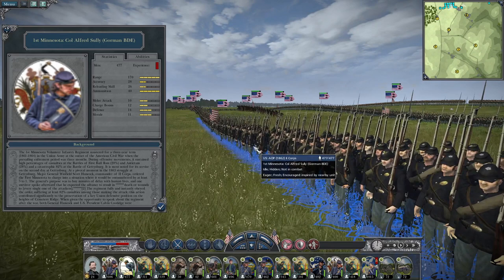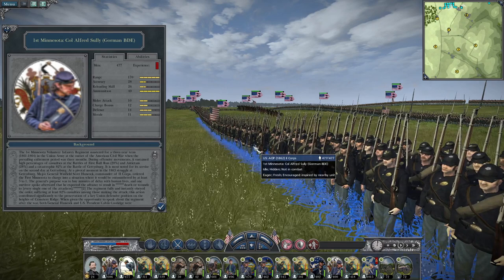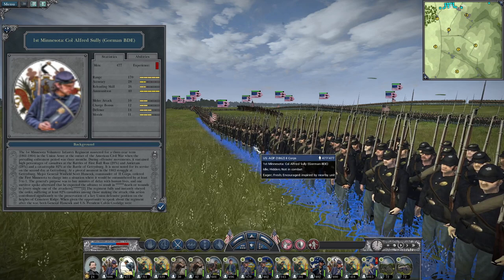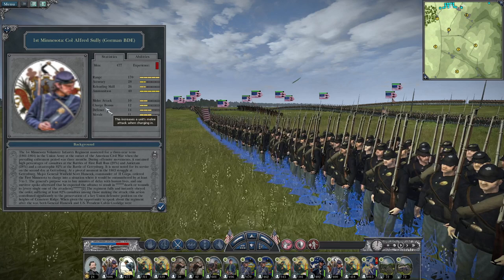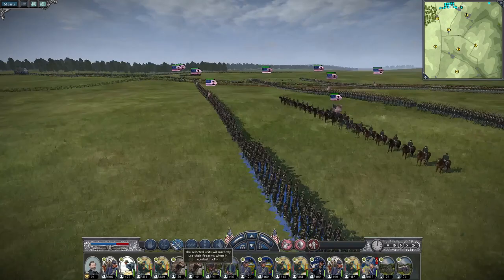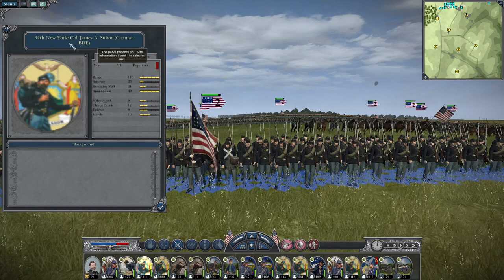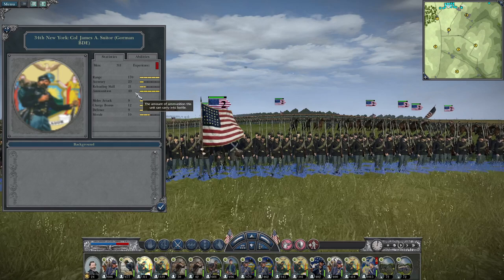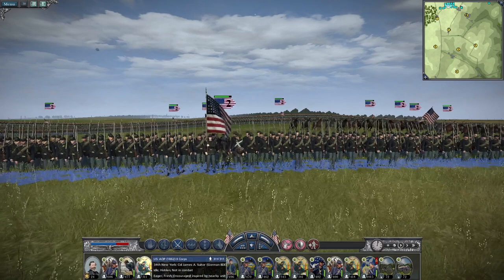Once again, we come to the brilliant 1st Minnesota, led by Colonel Alfred Soley, bringing 477 men. This regiment has been in it since the start of the war and will cease to exist essentially at the Battle of Gettysburg. Accuracy of 28, reloading skill of 26, melee attack and charge bonus of 10 and 12, defense of 14, and morale of 11 — a solid service regiment, can't ask for more. The 34th New York, bringing 311 men led by Colonel James A. Suter — accuracy of 23, reloading skill of 21, melee attack of 9, charge bonus of 12, defense of 9, and morale of 10.